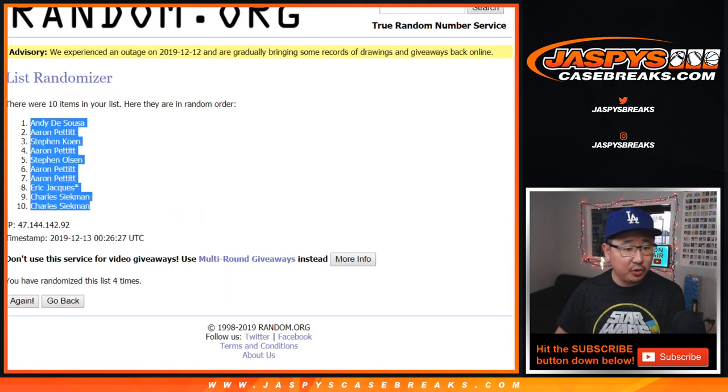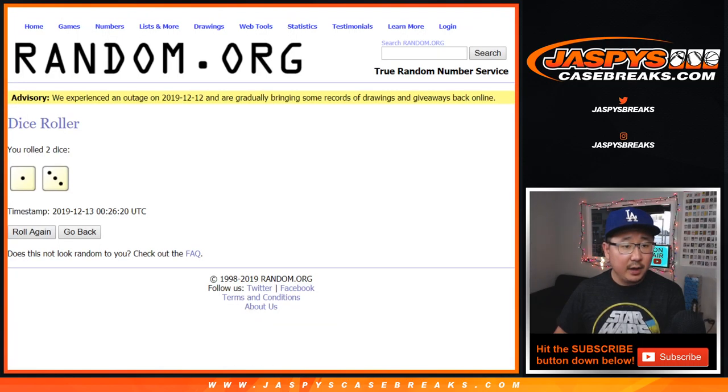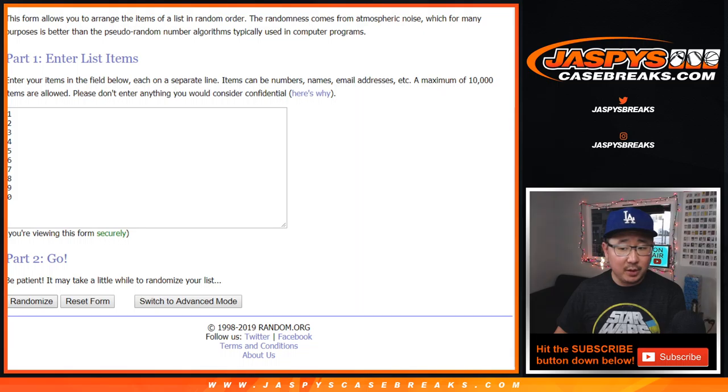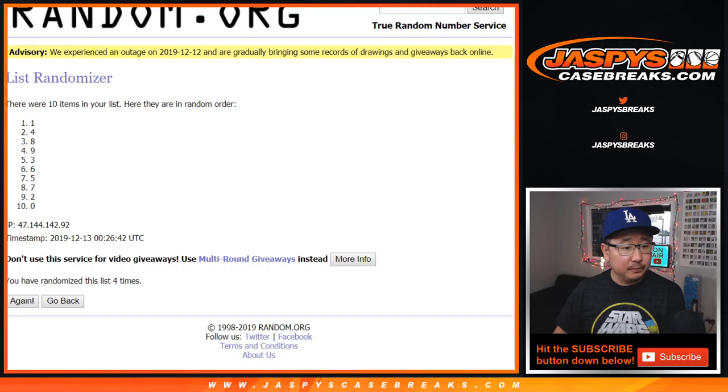We've got Andy down to a couple of Charleses. And one and a three, four times for the numbers: one, two, three, and four. After four times we've got one down to zero.